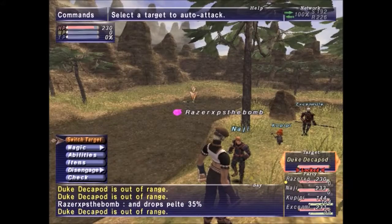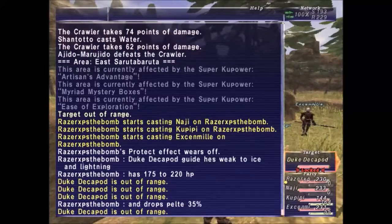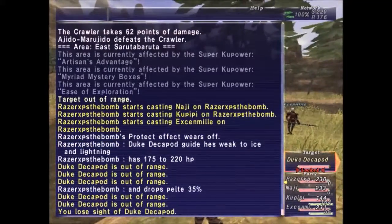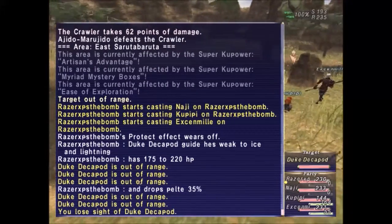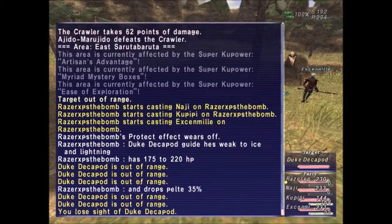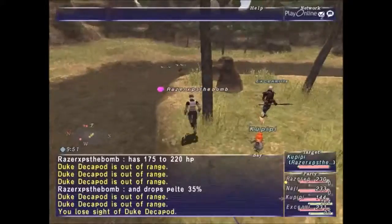Alright, I'm back. I'm going to go over his HP and all that. For Duke Decapod, he's weak to ice and lightning. He has between 175 to 220 HP. He's level 8. And he has a chance of dropping a pelt — a 35% chance of getting it. So let's go ahead and fight him.